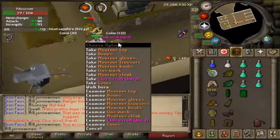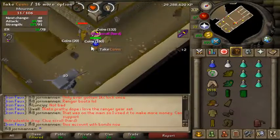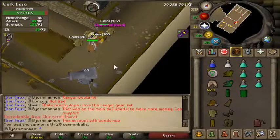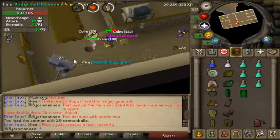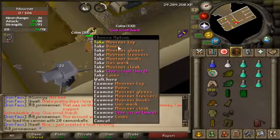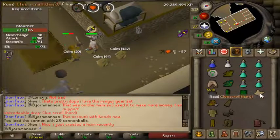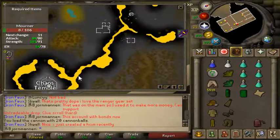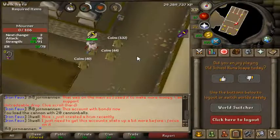We got a clue scroll on this task and by the way - making these cannonballs 100% worth it already. This is so much better - I just sit here, the cannon does the work for me. I have to reload sometimes but these guys just aggro to you if you're not wearing the mourner outfit - you sit here, let them come to you, the cannonballs do most of the work. If you get the cannon in the right position it can actually shoot two cannonballs at once. We got this clue scroll - let's take a look. It's a map... oh boy, a wilderness step. I used to drop these but I'm not really afraid of the wilderness anymore so I'll go ahead and do it after I finish the task.